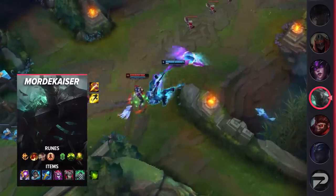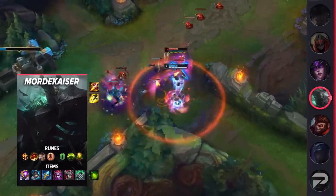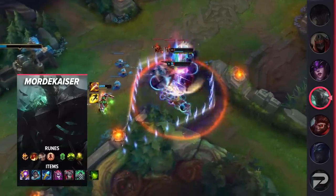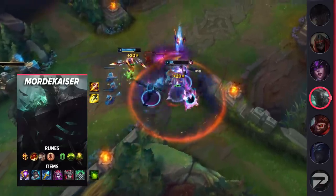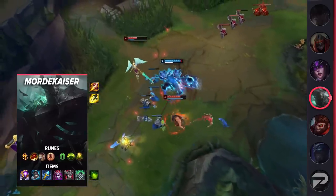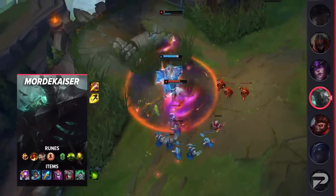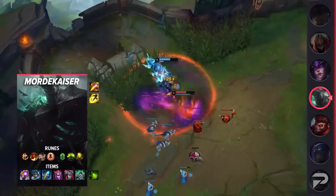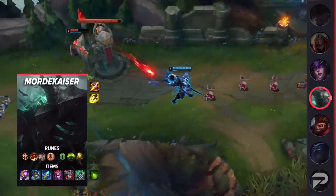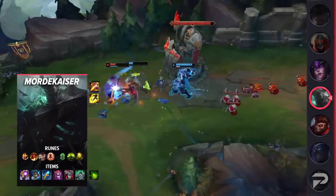Taking a look at his build, you'll be running Flash and Smite as your summoner spells. Be sure to start with Maw Stomp or Seedling as your smite of choice. Your runes will consist of Conqueror, Triumph, Legend Alacrity, Last Stand, Conditioning, and Revitalize. These runes will give you great skirmish potential as well as survivability. For your items, you'll be building Riftmaker, Merc Treads, Rylai's, Demonic Embrace, Thornmail, and finish off with a Spirit Visage. Morde's defensive options are fairly versatile, so feel free to experiment a bit.